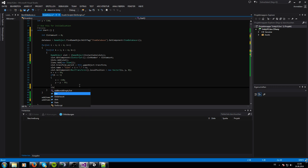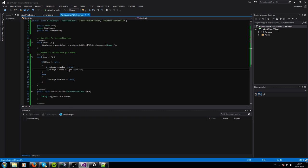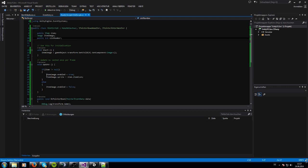Every time we add a new slot, we add one to it — slotAmount++. So the first slot gets slot amount zero. Every time the item list changes, the slot script knows exactly whether there's an item or not. We also have to change something in the slot script.